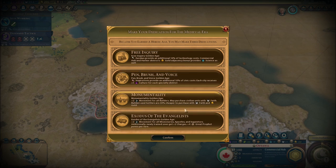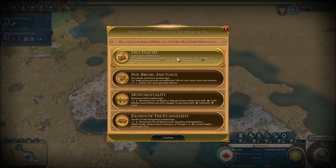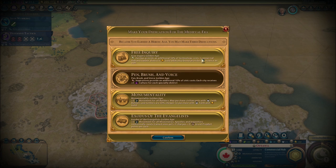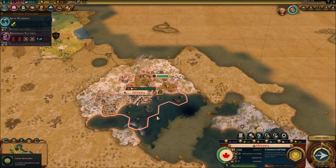I don't care about culture. Movement for all builders — I kind of already have plenty of movement. I'm going to take Free Inquiry. Oh, I can do two things at a time — that's really great. I can even get three things. Movement for missionaries and inquisitors, plus culture, gold, science, and faith. That's going to be a great era for us.